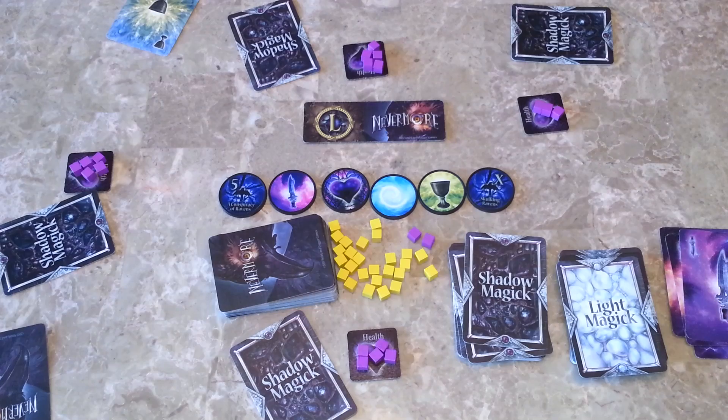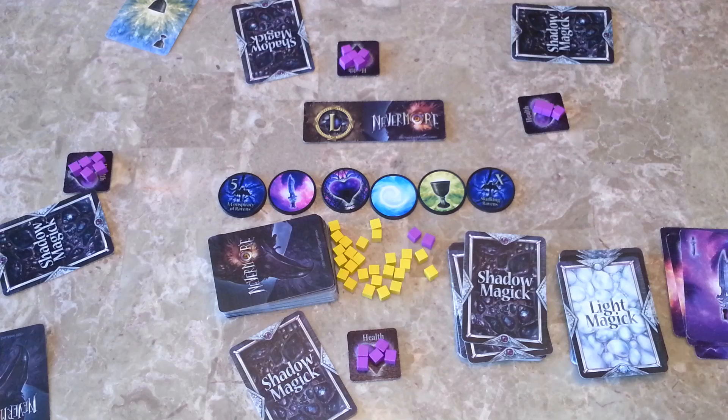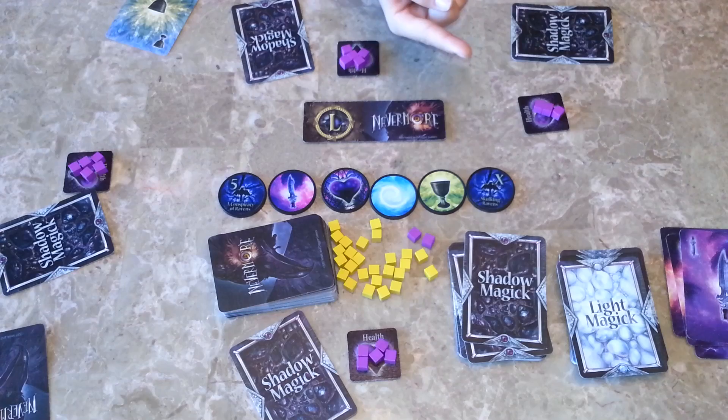If you have 3 Ravens, then 2 of your Ravens kill cards and you have 1 left. At Skulking Ravens, you get a shadow magic — so if you have 3 or 4 Ravens, you get 1 or 2 shadow magic cards. But if you have 5 Ravens, when the person calls for 5 Ravens you say you do, show your hand, deal 1 damage to everybody, get a shadow magic card, get a victory point, and the round ends.